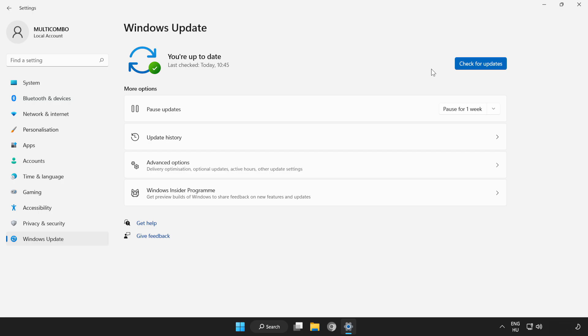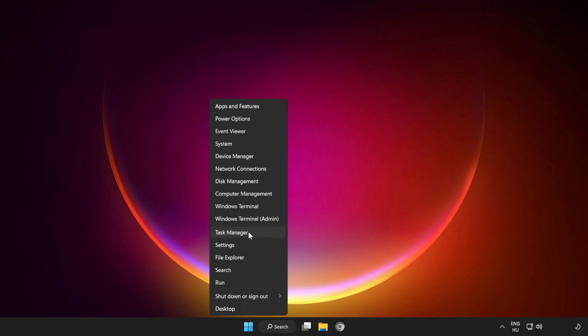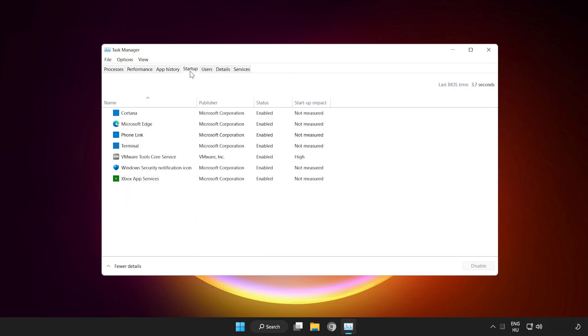Click the link and after completed click Close. Right click the Start Menu and open Task Manager. Click Startup and disable not used applications. Close the window.